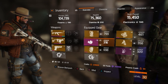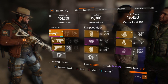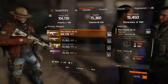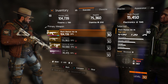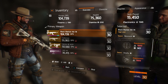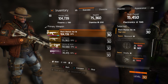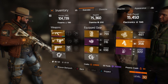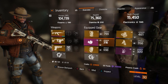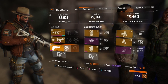Let me know in the comments what other Division videos you want to see. Coming up soon is my crafting of my god roll AK — it's got amazing perks: Balanced, Deadly, and Capable. Those two talents are currently locked because my firearms stat isn't high enough. I need at least 1,889 firearms but I'm only at 1,360 right now. When I go into challenge mode and choose armor that bumps up my firearms, those special perks will unlock.